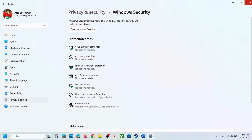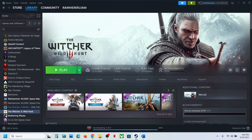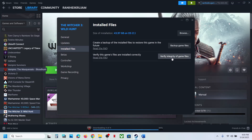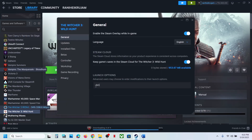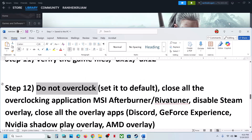The next step is to verify the game files. Go to Steam, right-click the game, select Properties, go to the Installed Files tab, and click Verify Integrity of Game Files. Once verification is 100% complete, launch the game and check. If still not working, try DX11 or DX12 in the launch options — right-click the game, select Properties, and in launch options type -dx11 or -dx12. Launch the game and check.